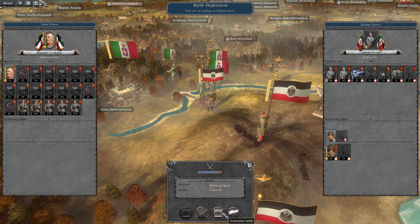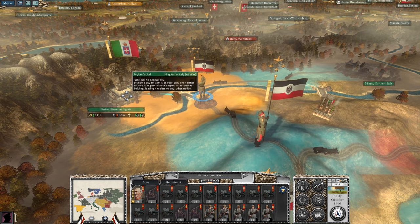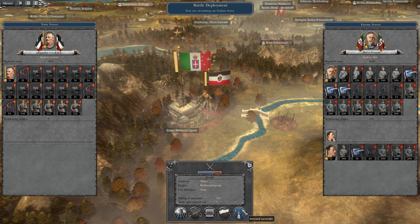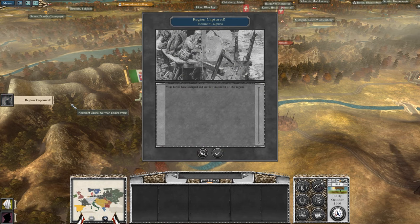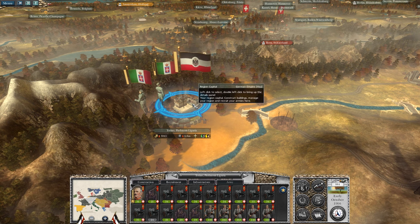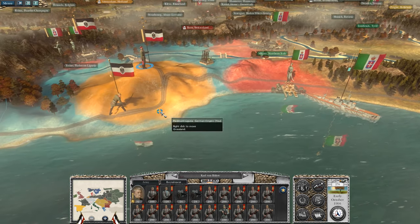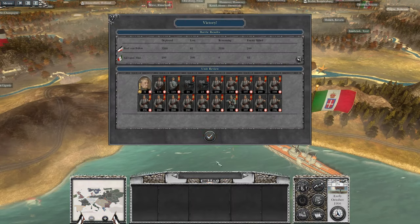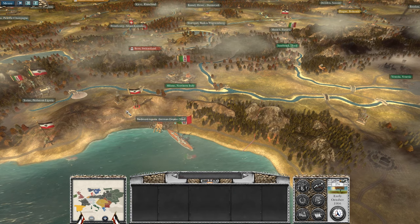Nothing too crazy, just a nice little cheeky auto-resolve as we push into Torino and continue the siege. Actually, we might demand surrender. Oh, it actually worked! That hardly ever works. We'll get some reinforcements here and we might just be able to run the rest of them down. We'll give chase, try and hit this one here as well. We'll make an army push for Milan, just try and stop those reinforcements coming in. Let's push up to the fashion capital of the world.